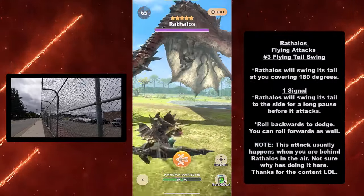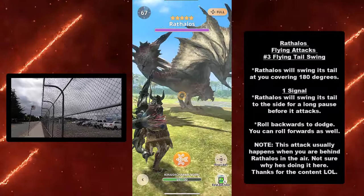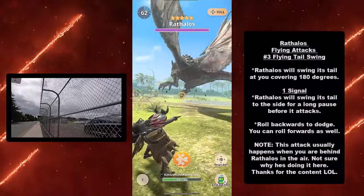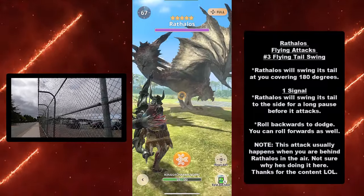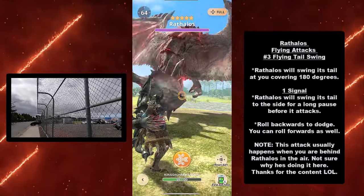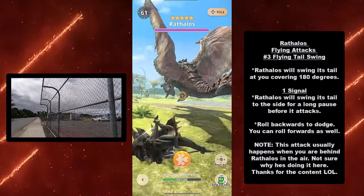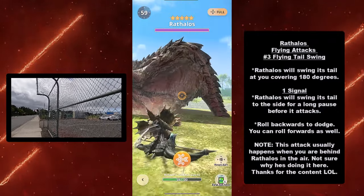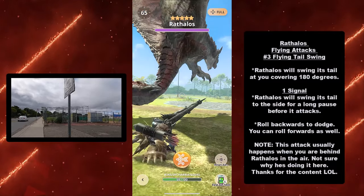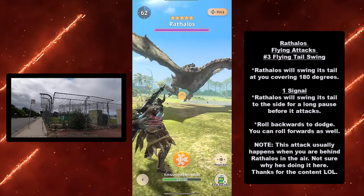At number three, we have the flying tail swing — the wyvern species' signature move is now a flying ability. Rathalos will swing its tail at 180 degrees. Signal: Rathalos will swing its tail to the side with a long pause before the attack. Roll backwards or forwards to dodge. This attack usually happens when you're behind Rathalos in the air and close to it.